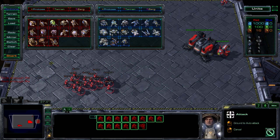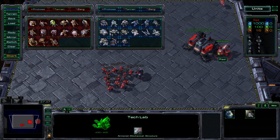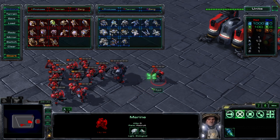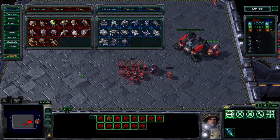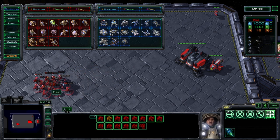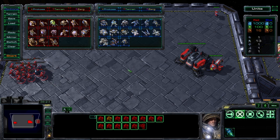The next upgrade is Combat Shield — Marines gain plus 10 life. Once researched, Marines now have a little shield and 10 more life. This makes them a lot more durable and is a very useful upgrade because since you're building a lot of Marines, each of them having 10 more life is very significant.